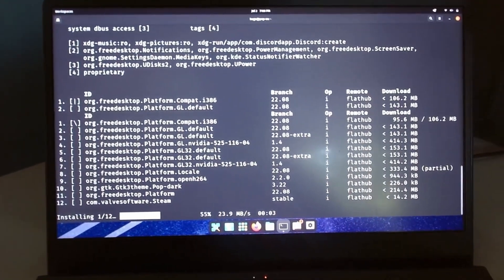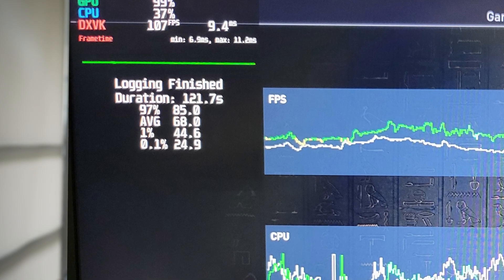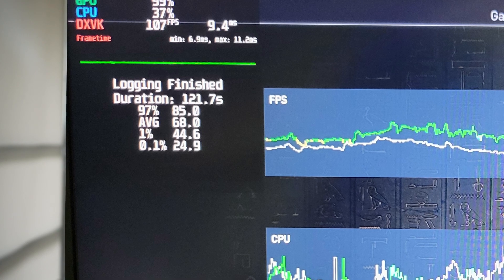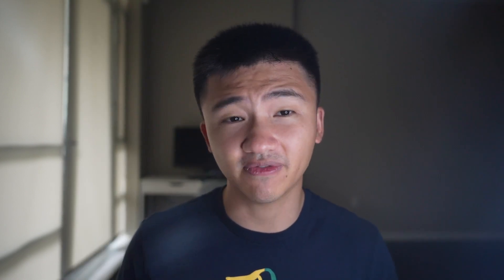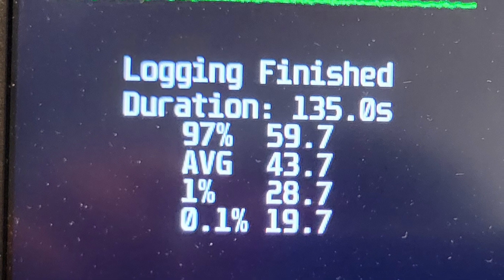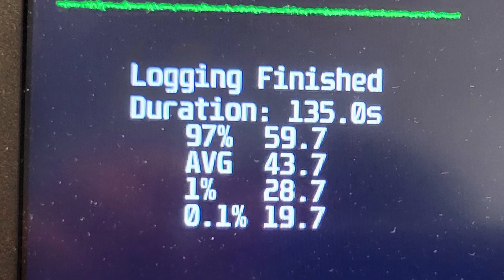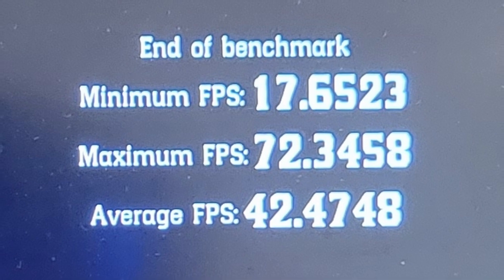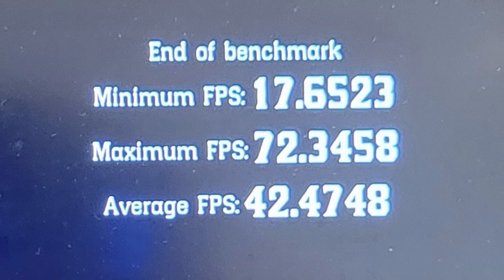With Steam and MangoHut installed, I launched Assassin's Creed Origins. I was getting 24.9 for the 0.1% low, 44.6 FPS for 1% low, 68 for average, and 85 as the 97% high. In Red Dead Redemption 2, I got 19.7 FPS for the 0.1% low, 28.7 FPS for 1% low, 43.7 as the average, and 59.7 as the 97% high. As for the in-game benchmark, I got 17.65 for the lowest, 42.47 for the average, and 72.34 for the highest.